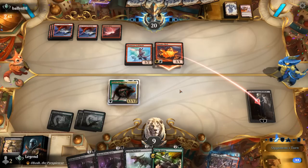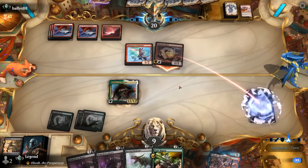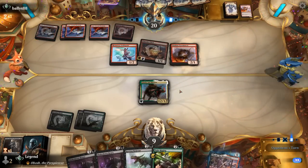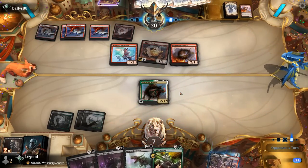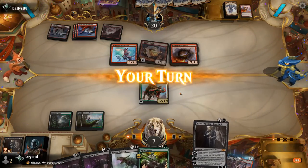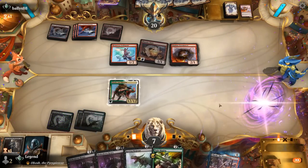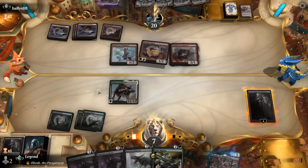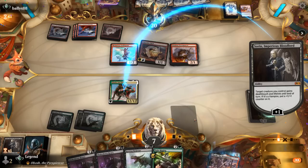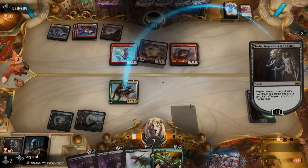Opponent takes out Sorin — which means we're probably not dead this turn. Another Pyromancer puts us down to seven. Another Sorin! Give Galta and Mavern lifelink — that should keep us alive. And our opponent explodes. Awesome, on to the next one.